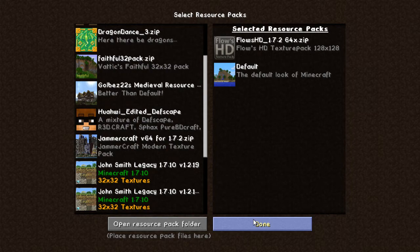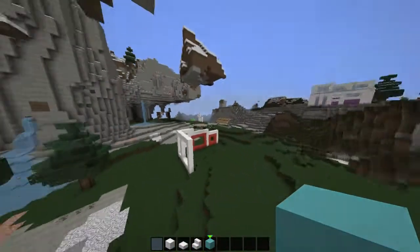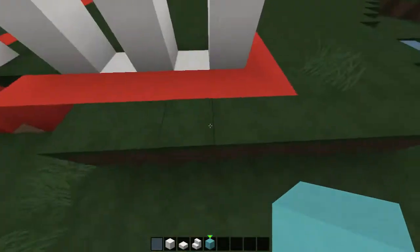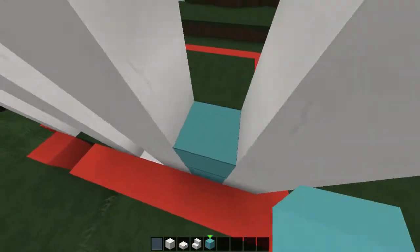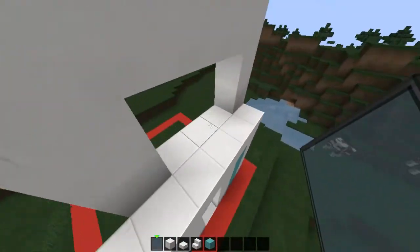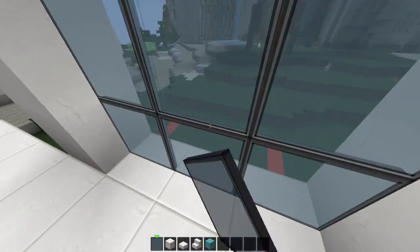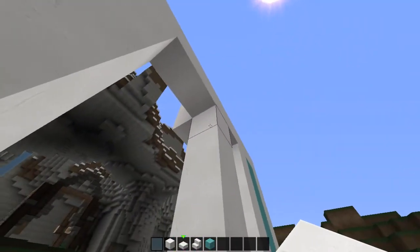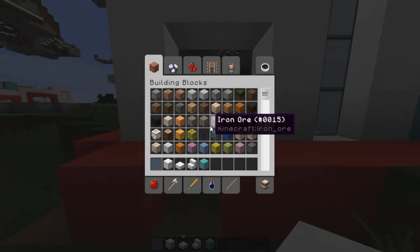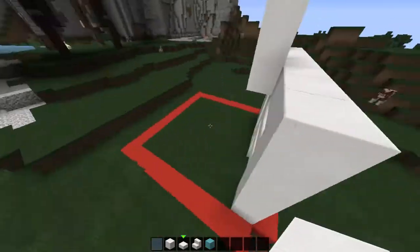Let me just show you once it loads up. As you can see, this modern house just got like 10 times better just by turning on this resource pack. That's what I built it in. So we're going to fill this one in with the clay, fill this one in with the window, make this one a window too, and we're not going to put the door here yet. That's basically our front part.